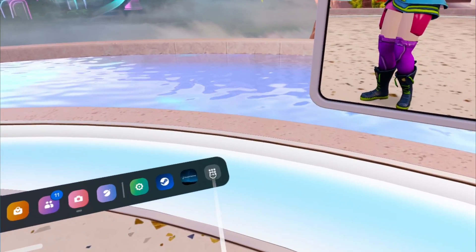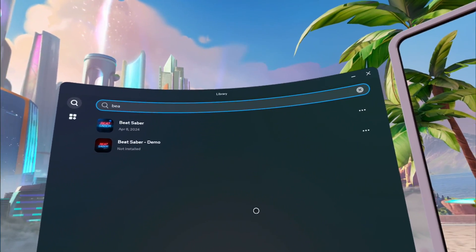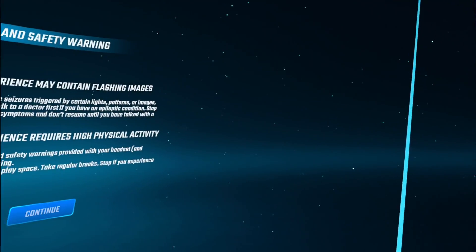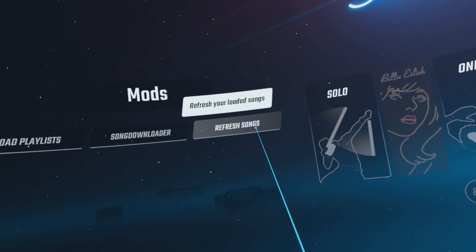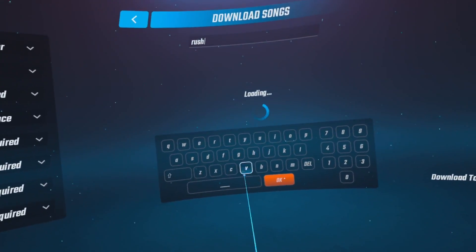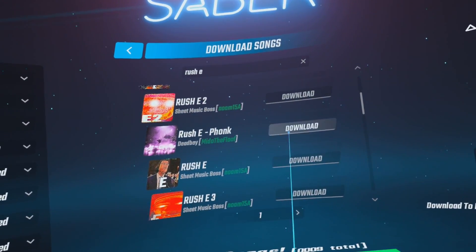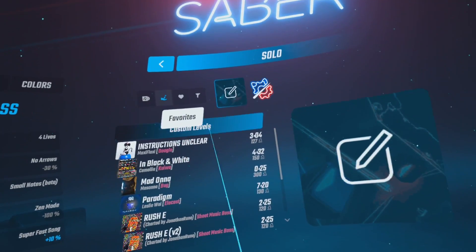Now for step three — installing custom songs. Unplug your headset from the PC and open Beat Saber on your Quest. If it doesn't show up in your library, try searching for it. If you get a prompt saying this is an unauthorized version, just ignore it. Once Beat Saber is open, look to your left to see additional settings for more mods. From those settings, select Song Downloader and search for whatever songs you want, as long as there are maps for them. You can search using different filters, and once you select a song, hit download. You'll find that song in the custom tabs icon in your library — and you're done.